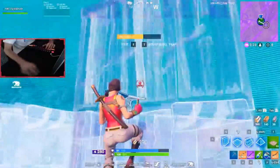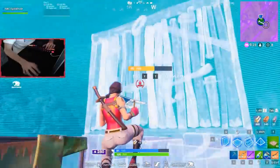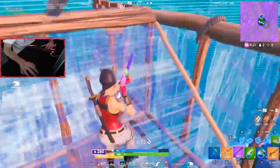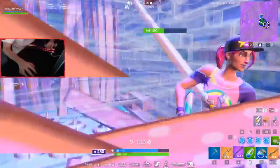We can see Epic Whale using a slightly different variation in this clip. His opponent was trailing a little further behind, so he actually edited through the top wall and ramped up a little more, where he was then able to trap his opponent and kill him for the easy win.